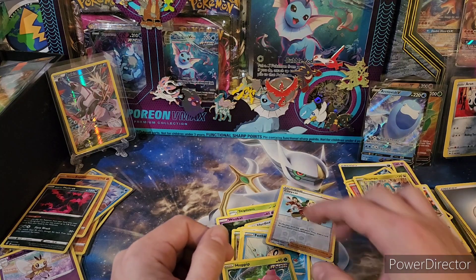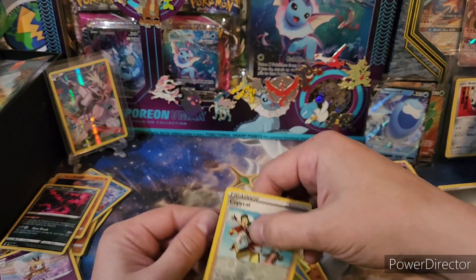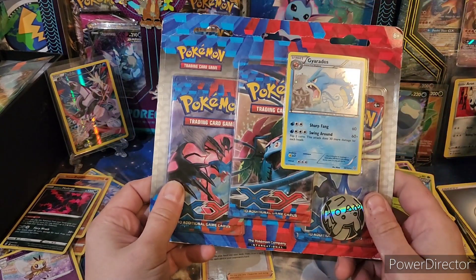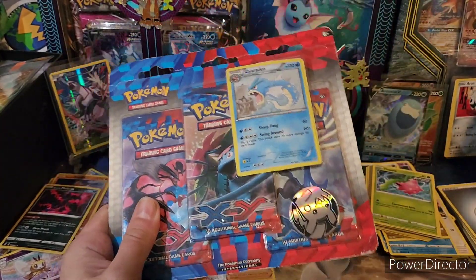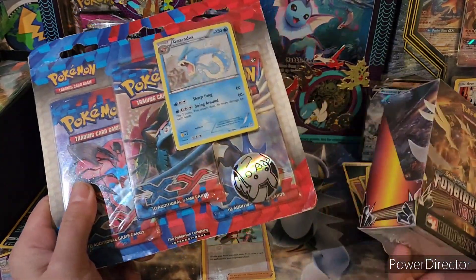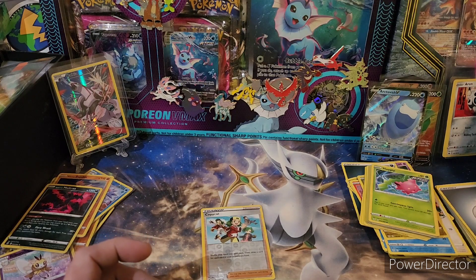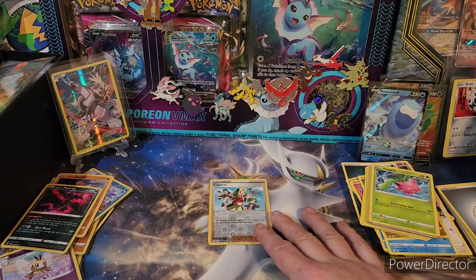If you liked the video, you know what to do — we're almost at 500 subscribers. Once we get to 500, I'm gonna open up half a box of Evolving Skies along with either an X and Y 3-pack or the Forbidden Light Building Battle — I'm not sure yet. And at 1,000 subscribers, we're opening a whole box of Evolving Skies plus other stuff. Thanks for watching — this is Shetty out.